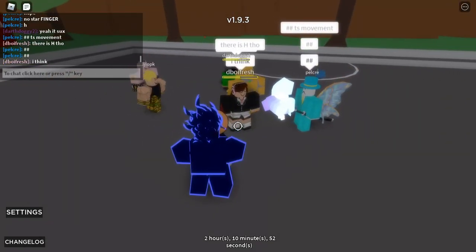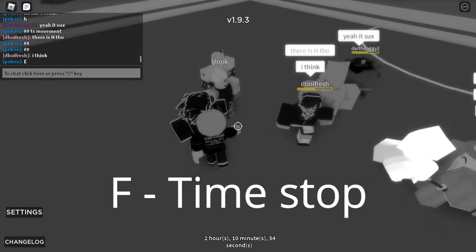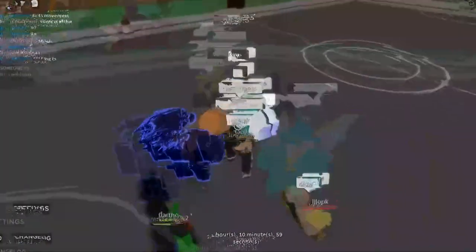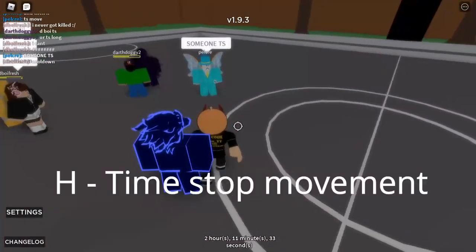The next move is F, which is Time Stop. It only Time Stops for a short amount of time though — like if I were to barrage this person, it only Time Stops for about 3 to 5 seconds. I can move in Time Stop.